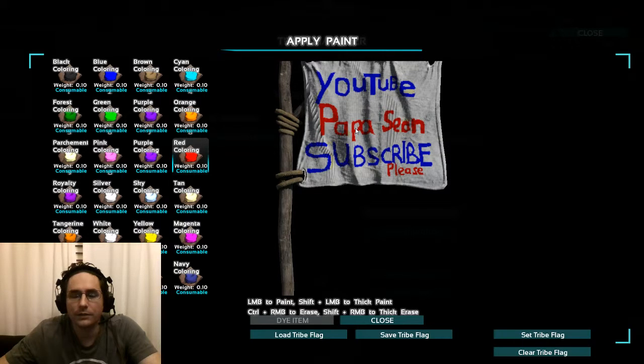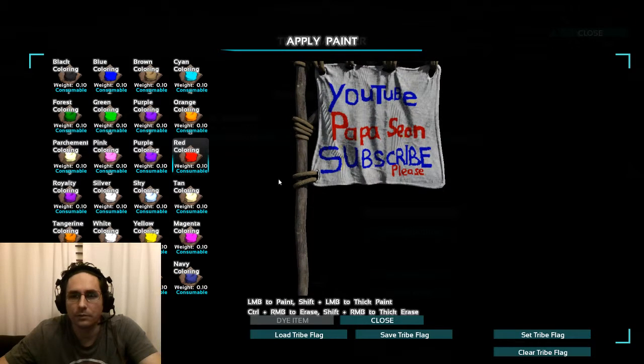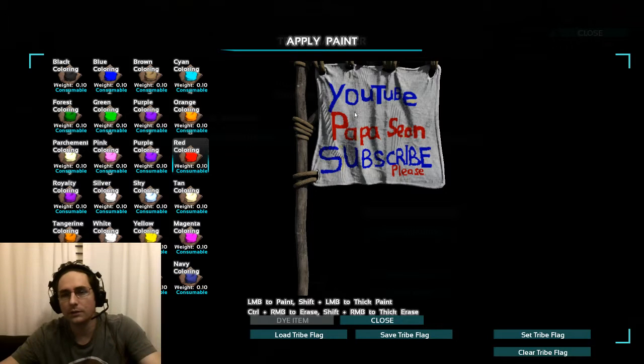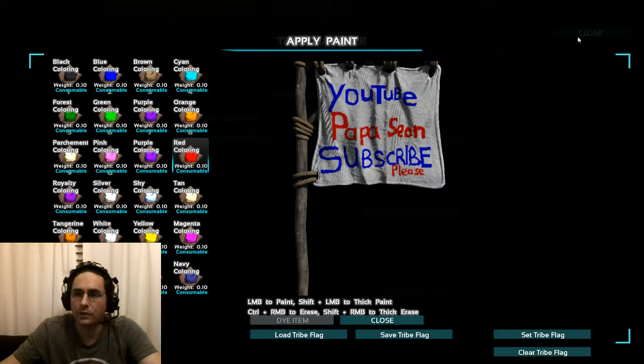A neat thing about the flag is when you kill somebody, it'll plaster the flag up over the big screens where it shows the head of the person that died and the name. And then you'll see 'YouTube Papa Sean, subscribe please.'